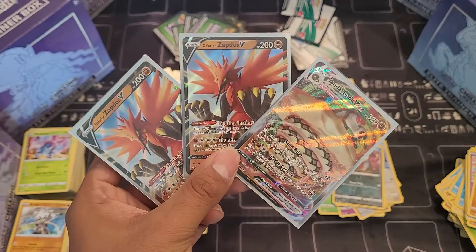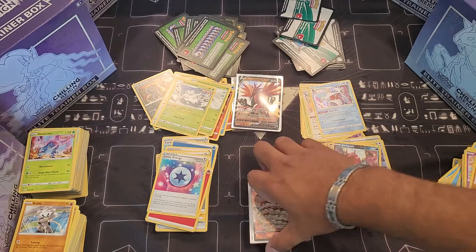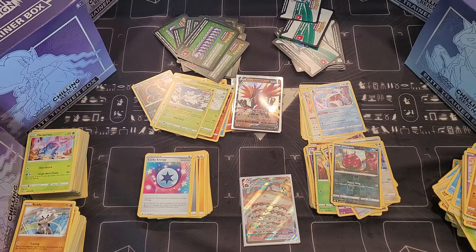This one did do me dirty — I only got two Zapdos and another VMAX snake guy, but hey, something's better than nothing. All right guys, one or two more to go, and after that I can finally do the rest of my Yu-Gi-Oh openings because they're just sitting there. I'm also getting an Elite Trainer Box of Sword and Shield for the promo card, because that thing is awesome.